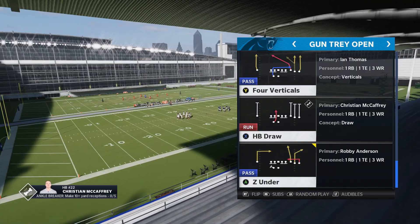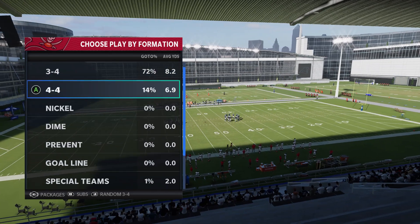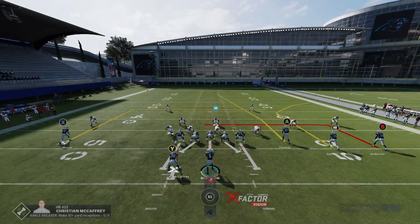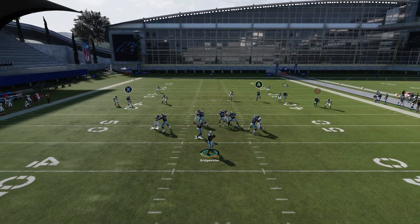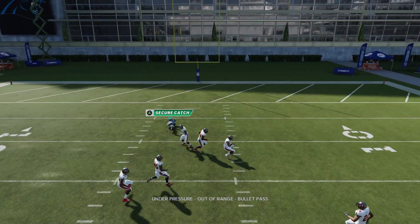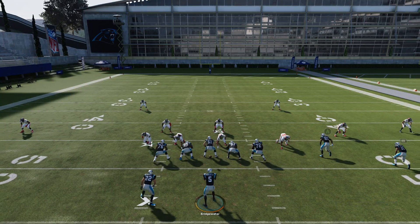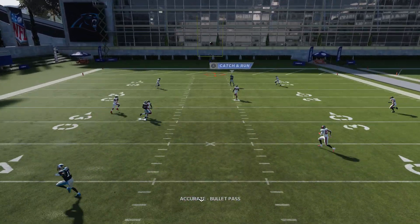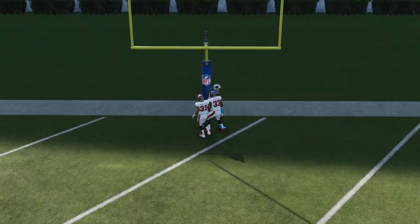All these plays are pretty much attacking the middle of the field. We're going against cover two. I got hit that play so I'm gonna run this play two more times. You can stand in the pocket or just move around in the pocket, but just stand in the pocket and throw a dot. I'm gonna run this one more time, then the next play is gonna be Salem.